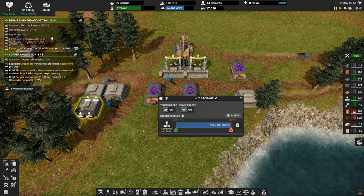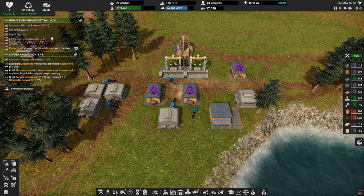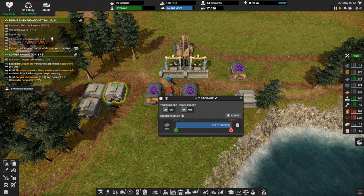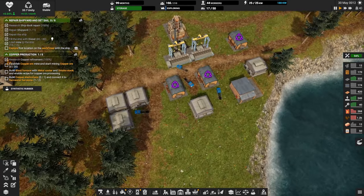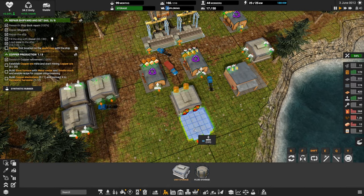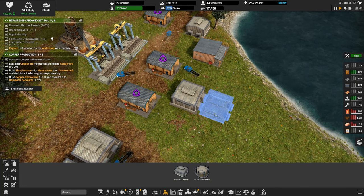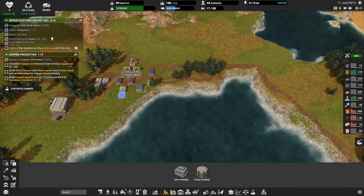We also want to keep an eye on our diesel, but we've got diesel production so maybe we don't need to worry so much. I'm wondering if I should put down temporary storage for the wood, just so we have more of it. I'm going to put this down so we can keep our tree harvester busy. Let's make sure we set a product for this guy — wood. That'll keep our tree harvester going.